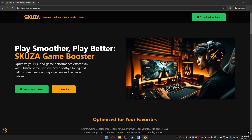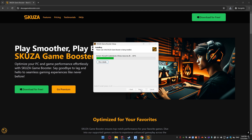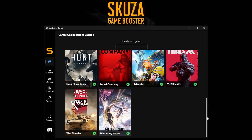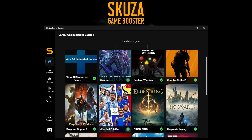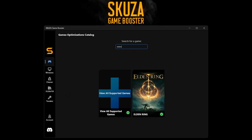With the app installed, let's dive into optimizing Elden Ring for better performance. Open Skuza Game Booster — you'll be greeted with the main dashboard. To optimize Elden Ring, look for it in the games list. If you can't see it, click on View All Supported Games and use the search bar to find Elden Ring. Once you locate it, click on the game.